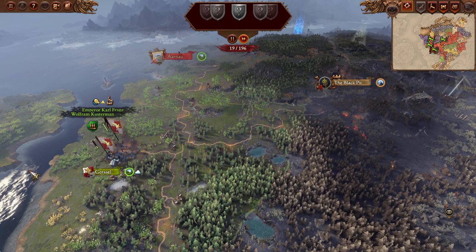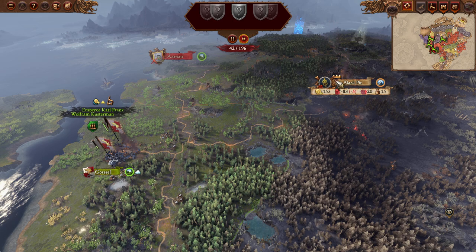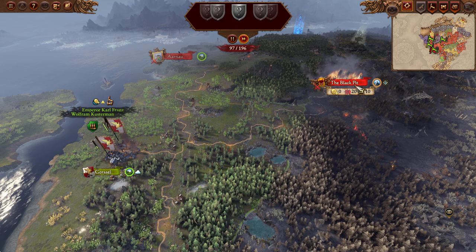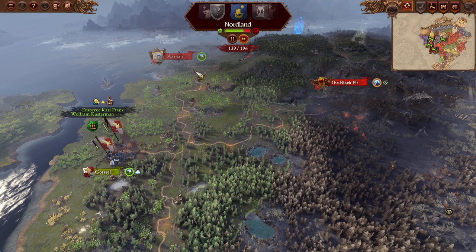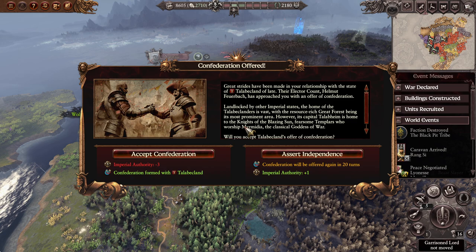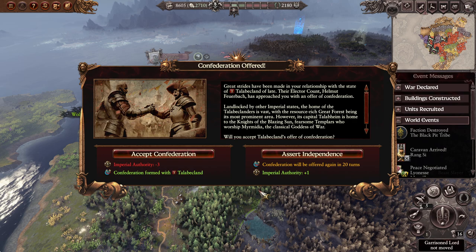Let's see about that free Imperial Authority. Also, Black Pit - is it in fact being sieged by Kazrak? Yes it is, and this is kind of a concern. We have two options: either move up to Arnau and take the faction out for good, or try to bait Kazrak into an ambush using Wolfram Kusterman. This Imperial Authority thing is from Talabekland increasing fealty points. We don't really want to confederate Talabekland. I would love to confederate Balthazar Gelt however, even at the cost of Imperial Authority - especially as he owns another fort and is another legendary lord.